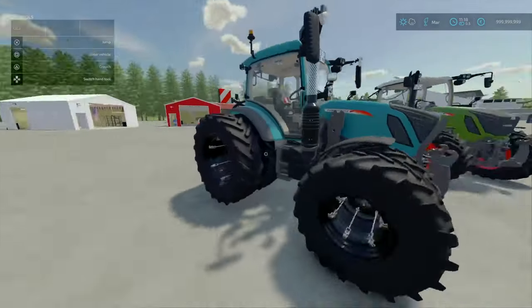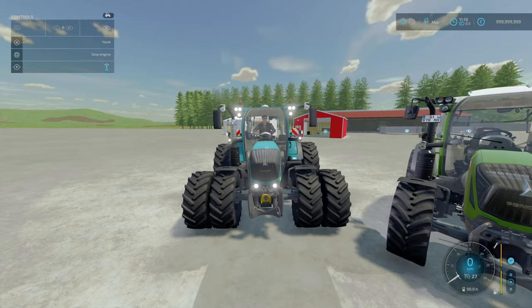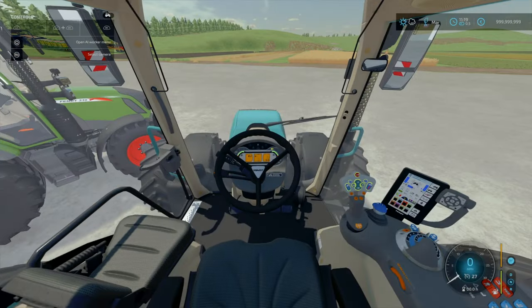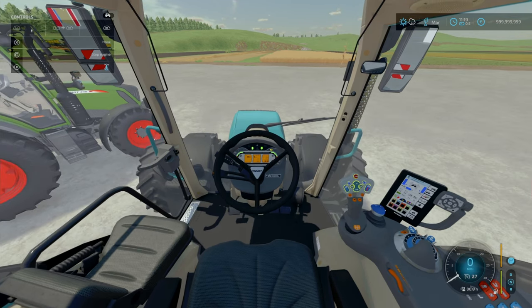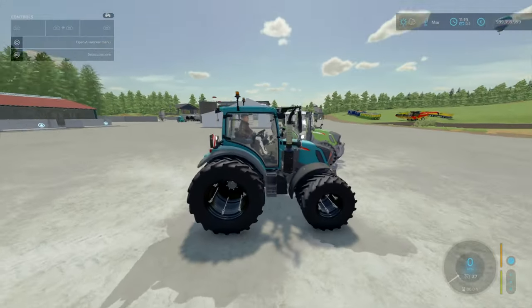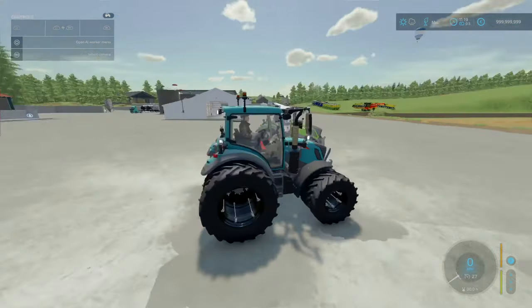We've got pretty much a box under version here in petrol blue with twin wheels. Outside: lights, beacons. In cab: lights on display, beacons — brings both up. R1, right stick left to right opens and shuts your door. Moving outside: L1, R1, left stick left to right opens and closes the roof — left to open, right with the left stick to close. Also L1, R1, right stick left opens the rear hatch, and right stick right closes it.